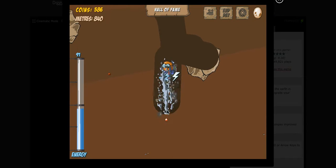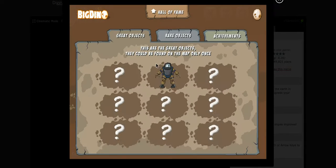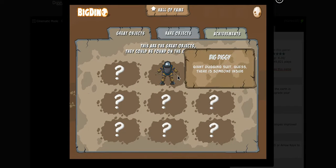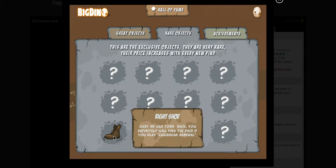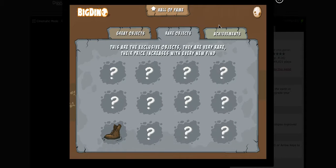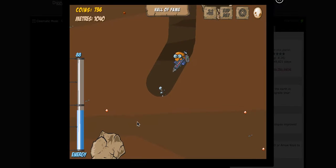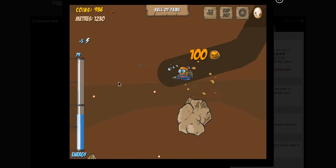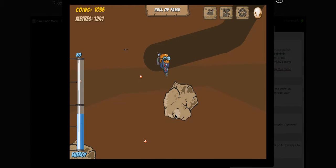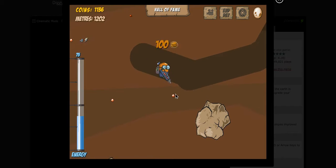The game also tells you what layer you're in. As you can see, this area is a darker brown than the one above it. There's hall of fame stuff — I actually found the big diggy completely by accident, which startled me a little because I wasn't expecting it. There are achievements you can unlock too. The main goal of the game is to find the magic truffle and dig to the center of the earth.